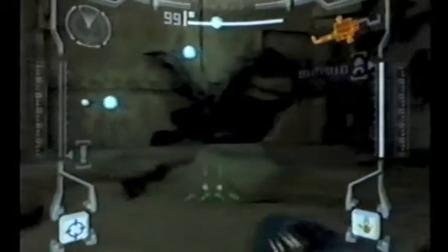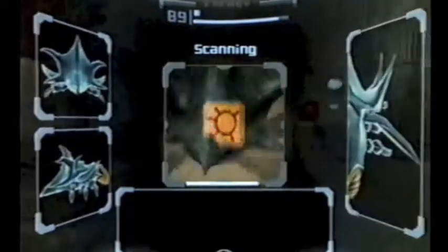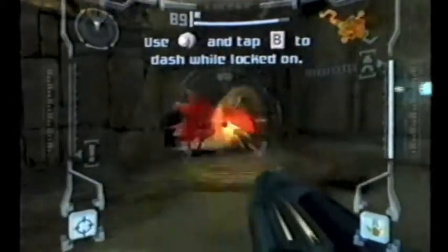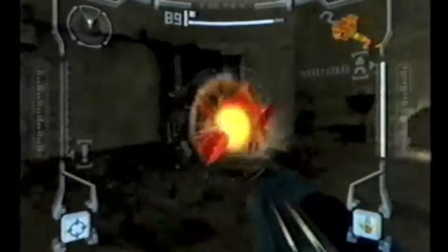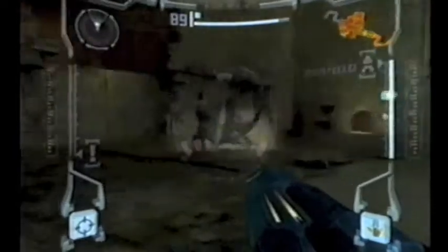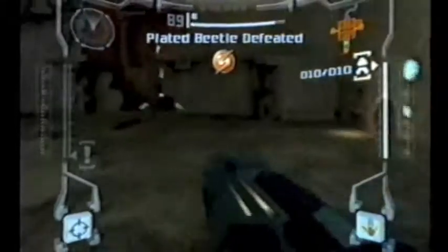So just pretty much pick these guys off. Boom! Now we've got our Plated Beetle here — it's a bit of a mini-boss, but it can't really be that much of a boss because it shows up as a normal enemy later. This is a lot easier with charge beam, because all you have to do is give him one charge beam shot to the butt and he'll die. Missile — okay, it's a little disgusting.